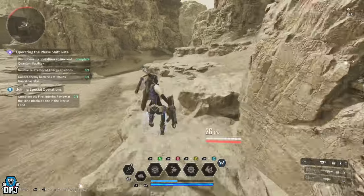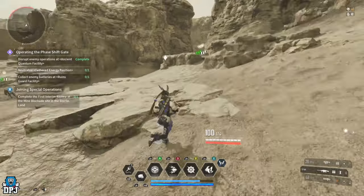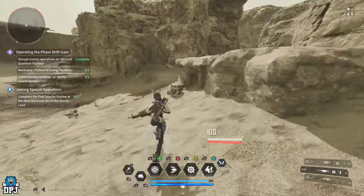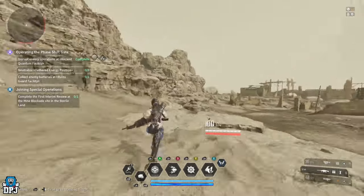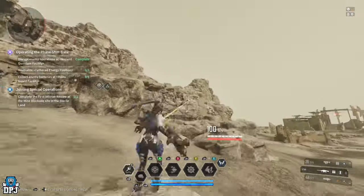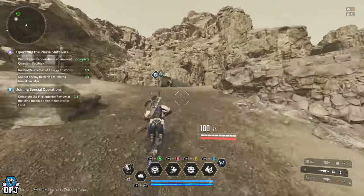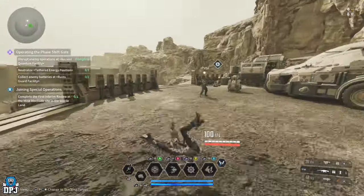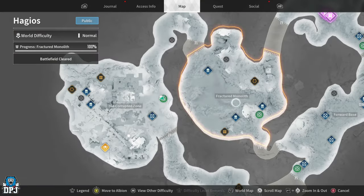If you go from the other end, you won't even have to deal with these enemies — they're looking away. Just take them out if you have to, nothing too intense. That is how you get unlimited amounts of these materials. They're rare materials you need for crafting items to unlock those descendants. Fast travel away from the area, fast travel back, run it, and you're good.